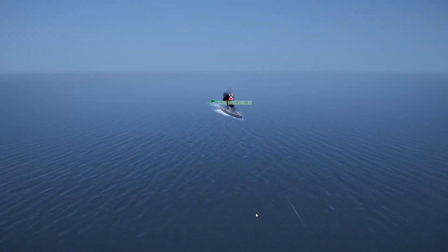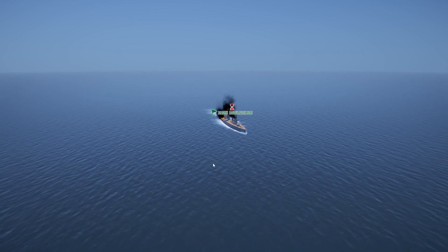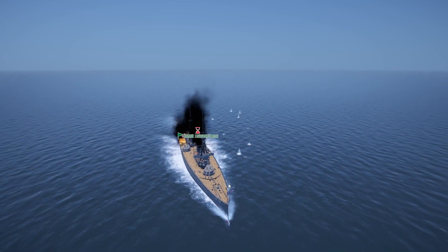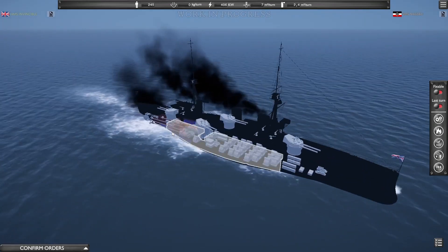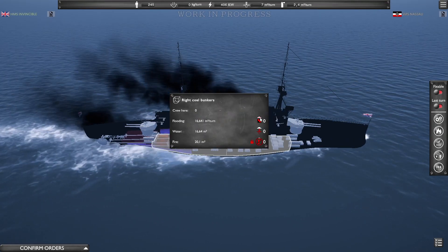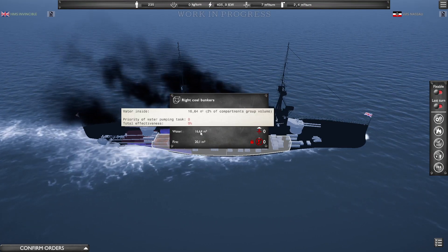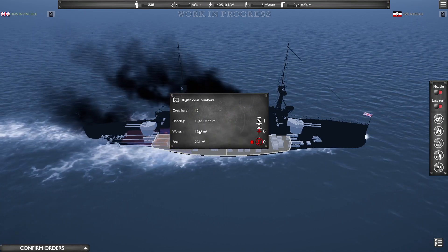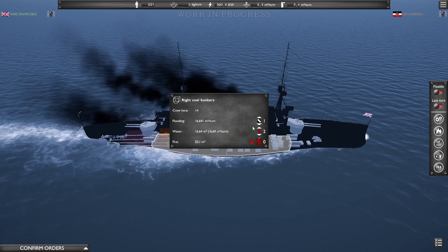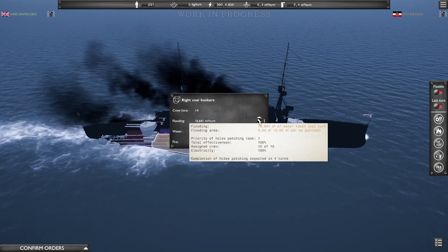Yes! They hit us. I think 6.8 is what we need next. Now we can see what happens when you get hit — several modules are damaged. We're being flooded, so the first priority is patching that up, which takes four turns. We're gaining 16.64 meters per turn but losing 7 meters per turn due to flooding, so we're still net positive overall — not super effective though.